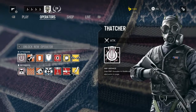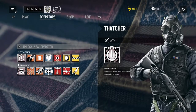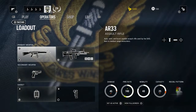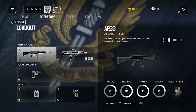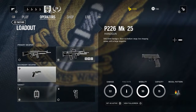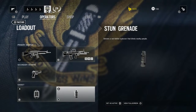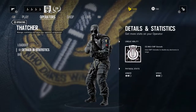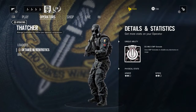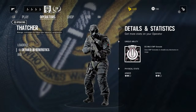The very first attacker is Thatcher. Thatcher uses EMP grenades to disable any enemy electronics in range. His loadout includes the AR-33 assault rifle and the L85 A2 assault rifle. His secondary weapon is a P226 MK25 pistol, and his gadgets are a breaching charge and a stun grenade. His details and statistics are for online use.